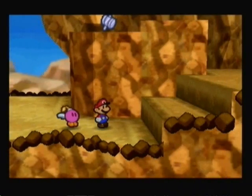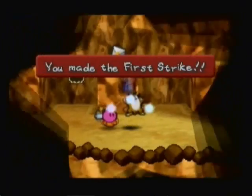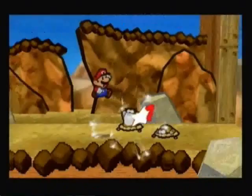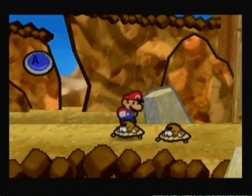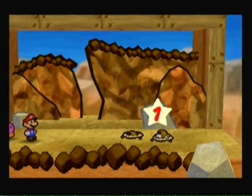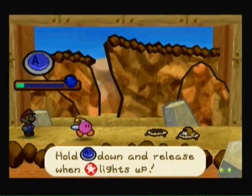In the last part we reached Mount Rugged. In this part, we're going to go ahead and try finding those three letters, of which I can see one already. Hopefully I can find all three of the letters in this part. If I cannot, I need to move faster!